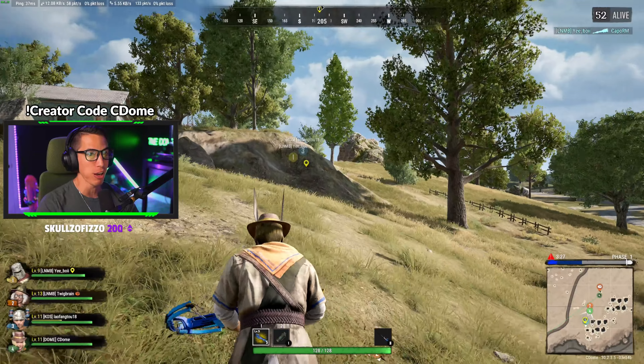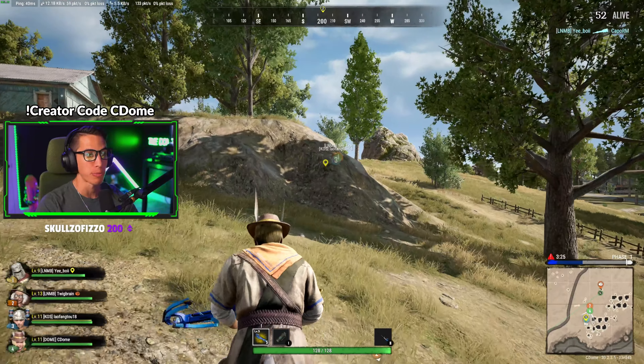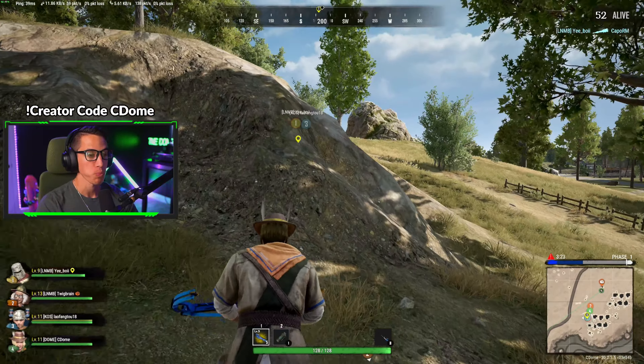Deciding between reload speed and bolt regeneration — I'll go regeneration of bolts. I only have five bandages, so I wonder if my team has extras. We do have a healer on the team, which is nice, as long as they're ready to do their job. We got into our first fight!